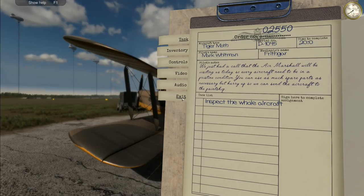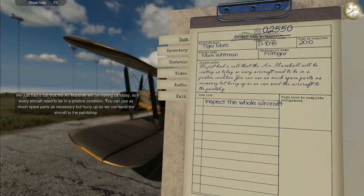Hey folks, it's Rithgar here - welcome back to Plane Mechanics Simulator. We are still working on our Tiger Moth because we haven't gotten any further. There are apparently three planes in the game at the moment and more will be added as early access progresses. We are working on the first plane still, we've got another 'inspect the whole aircraft' mission and according to my save file we are about 25 percent through.